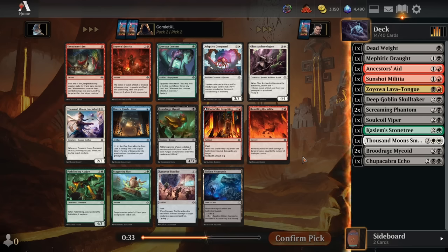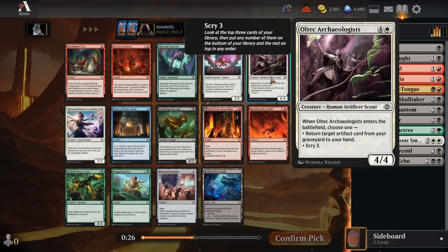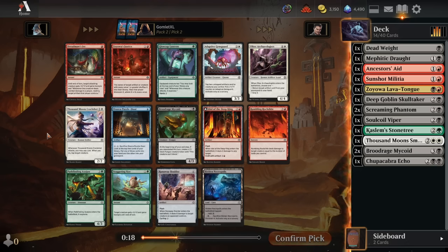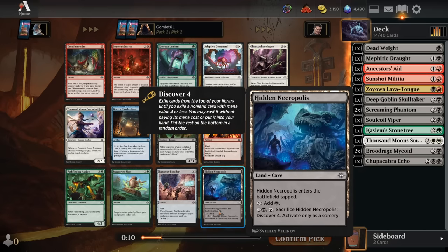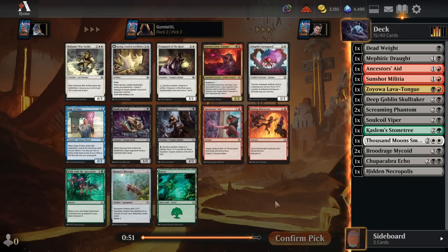Pack 2, pick 2. Another Mycoid is just okay. I don't really love any of these white spells — there's an Archaeologist that's a lot of mana but decent value, Gem Guard is okay with a ton of stuff to tap, and Crackshot is just a 2-mana 2-2. The only card I really like here is Pathfinding Axe. Maybe the Hidden Acropolis is fine. I don't really want a third Mycoid, and we're not getting anything great for a black-white deck. I'll just take a Necropolis here. Very unexciting pack.